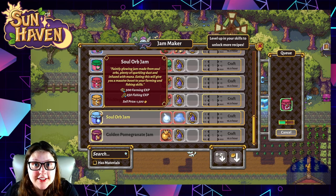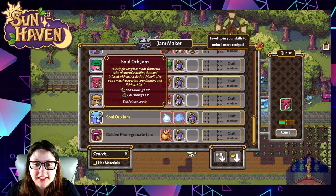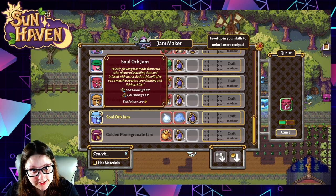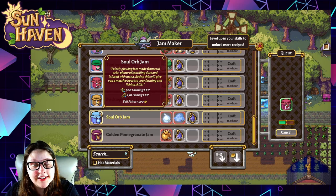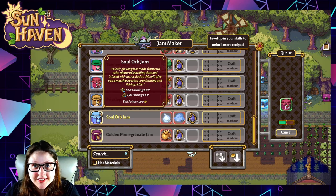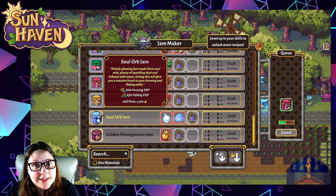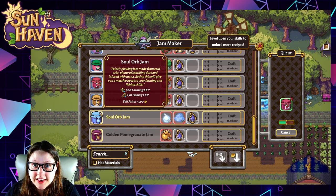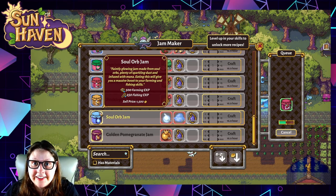Lastly, I want to talk about the soul orb jam — I had to talk to the developers about this one. This one is hard to produce. You're going to get the seeds for soul orbs out of the Dynas Alterquest, and you're going to need to cultivate those carefully. They give you seed bags and you have to continue planting those over time to increase the amount of seeds you have because you can't buy them anywhere. Be aware of that and don't go selling any of your soul orb seeds — keep those in a chest somewhere, because you won't be able to get those back and that would be a nightmare.